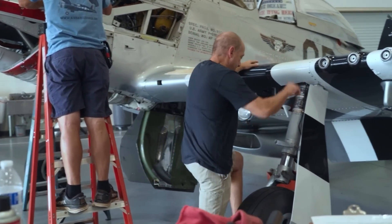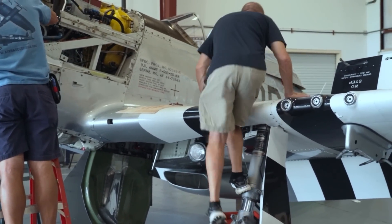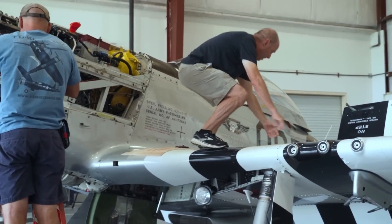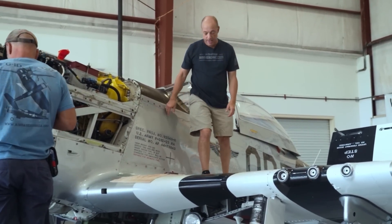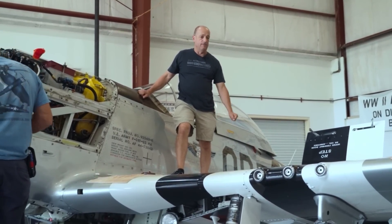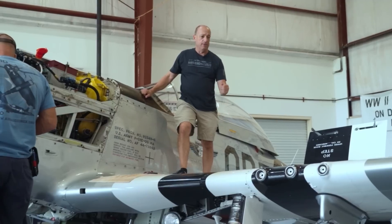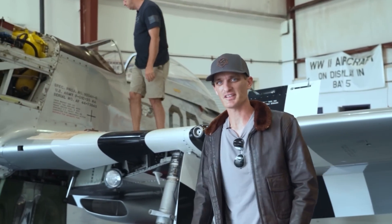Once we're up, we like to get over onto the walkway right here, which is textured — it makes sure you're not going to slip if there's any oil on the wing, and it also keeps the paint fresh since we don't want to be stepping all over it. Let's go get in the cockpit.